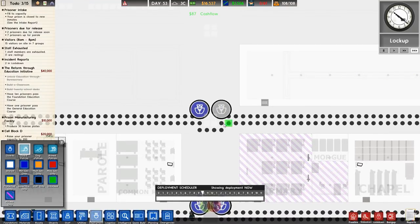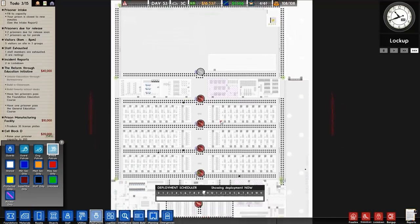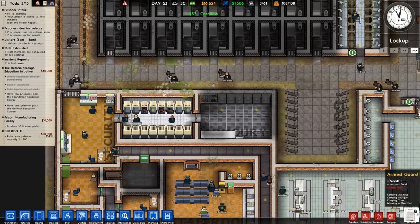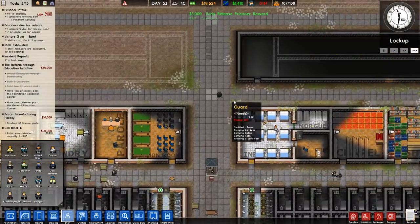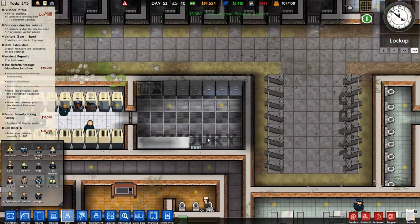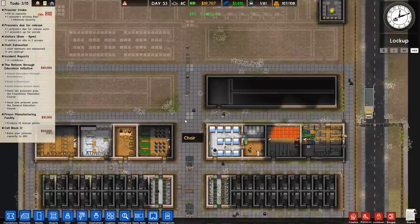We need one, two guards like that, a dog patrol on the left and then an armed guard on the right. I think we've actually run out of armed guards - we only have six armed guards, so that is maxed out now. What we probably want to do is get another row of guard lockers in here so we'll be able to put some more armed guards down, but that's a future problem.